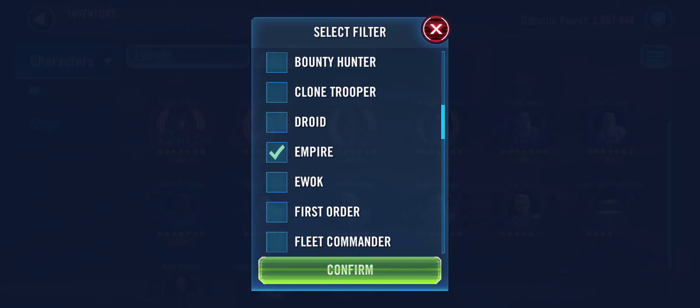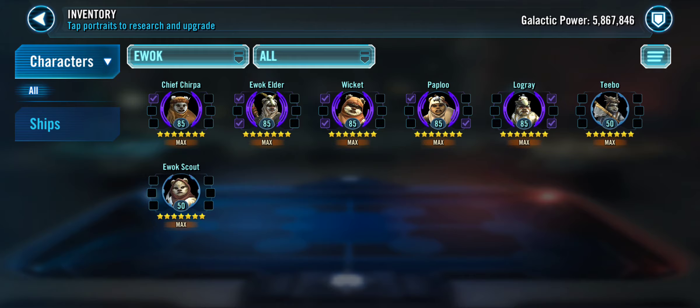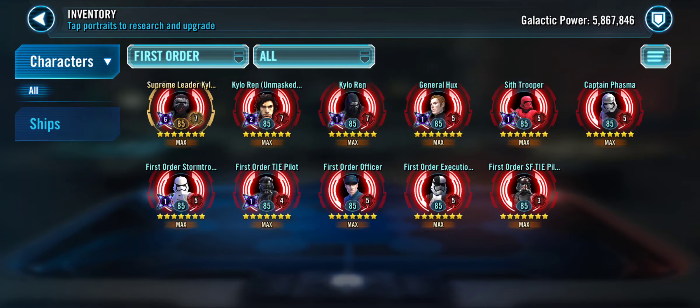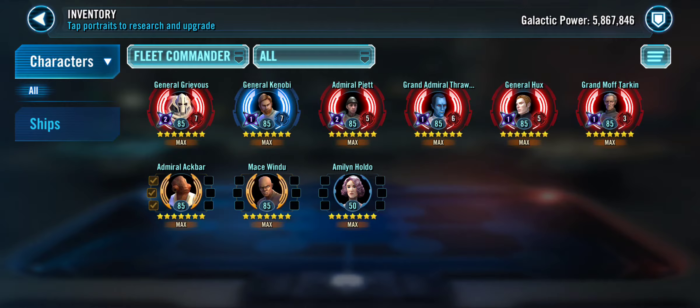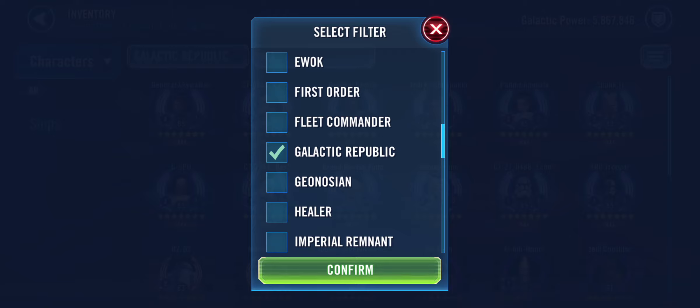Besides that, I'm also working on Jedi Master Luke Skywalker, so yeah, I'm working towards the JML. These Ewoks — they're done. I got C-3PO, I don't need anything else. First Order — I don't know what else I need to explain. I have Supreme Leader Kylo Ren. Galactic Republic: I have a Padme team, I have my Gas team, and I have Grandmaster Yoda for the Revan.